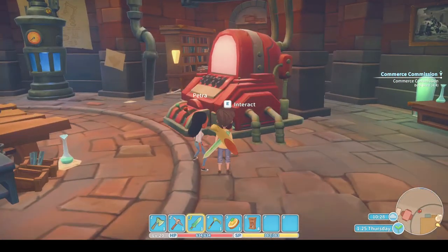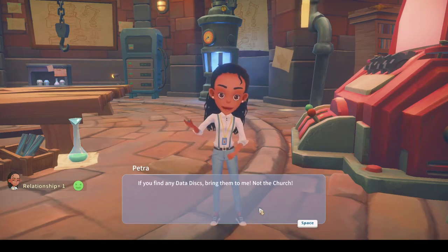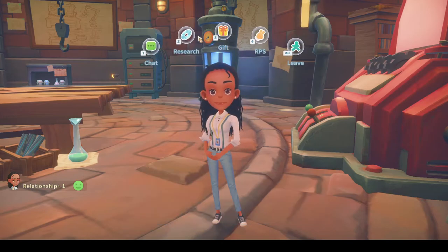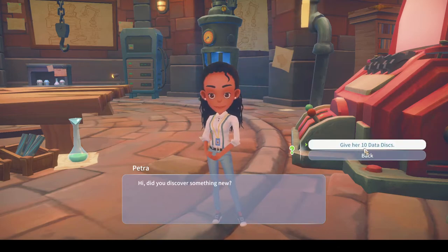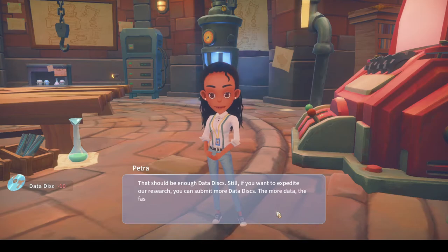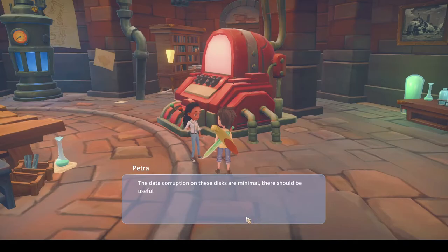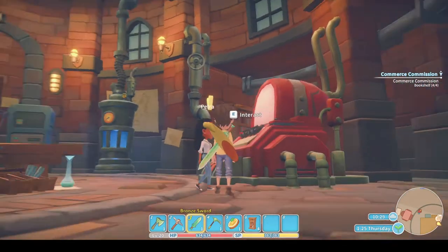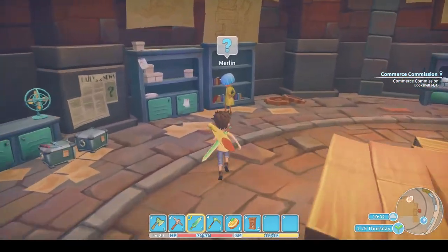Let's talk to Petra. 'If you find any data disks, bring them to me.' I most certainly will. 'Did you discover something new?' So it's now moved on to ten — I've done all of the fives, now I've got to give ten at a time. 'That should be enough data disks. Still, if you want to expedite our research you can submit more.' No thank you, you're getting enough of them. I'll be getting another message from them in a few days.